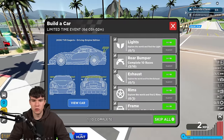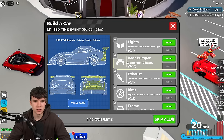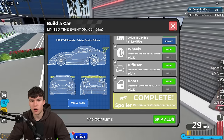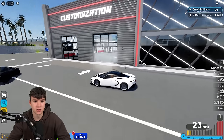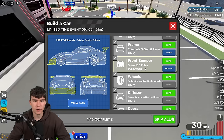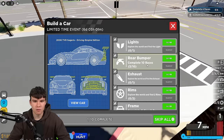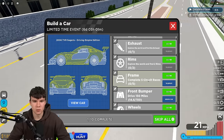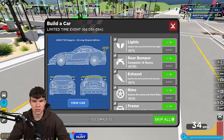First of all, before we go into the ones that require locations, we're going to get into the actual challenge ones first. There's a couple of challenge ones. The first one is a spoiler — all you need to do is perform a customization on the car, like upgrade the engine or swap out some wheels in the customization area. Then we have the front bumper, which you get for driving 150 miles. We also have the rear bumper, which you get for completing 10 races. And then there is the frame, which you get for completing five circuit races. All the other ones, we just need to find locations around the map.